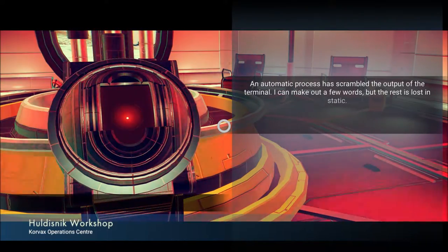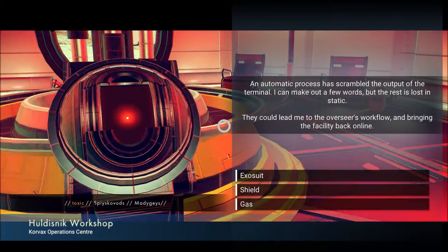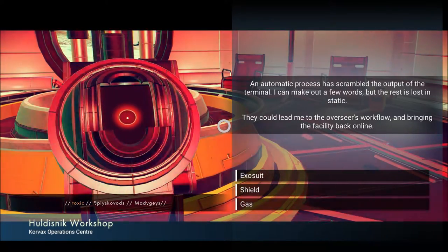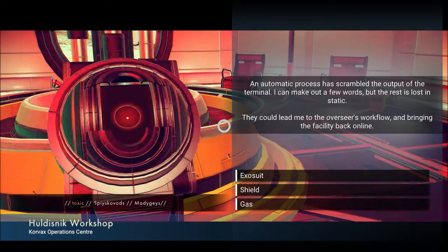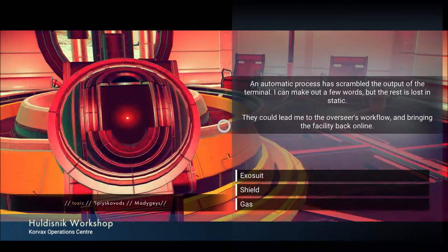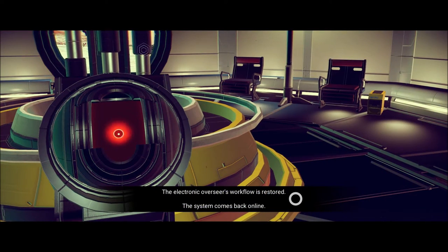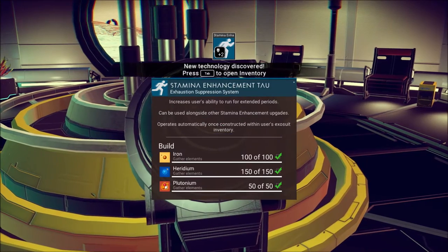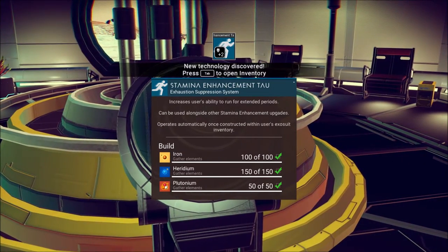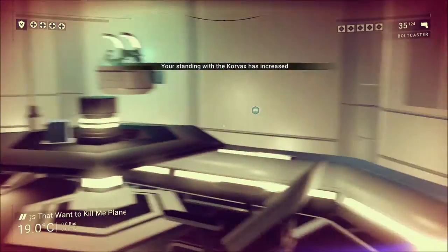Hold Cynic Workshop. Corvax Operations Center. An automatic process has scrambled the output of the terminal. I can make out a few words, but the rest is lost in static. They could lead me to the Overseer's workflow and bring the facility back online. Toxic something. Are you supposed to guess the next word? How about... Gas? System comes back online. Stamina Enhancement Tau — increases user ability to run for extended periods, can be used alongside other stamina enhancement upgrades. Corvax standing increase. Always good to know.